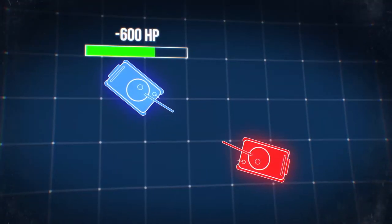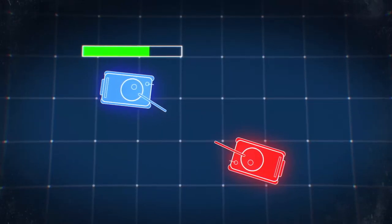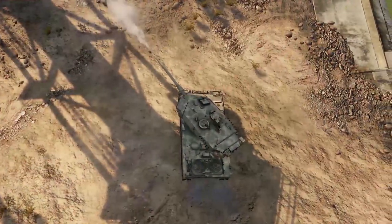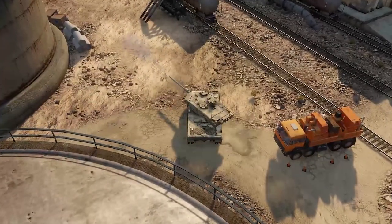What this means for you is that whenever a shell impacts your vehicle, it should always be under the sharpest angle possible. Whenever you're facing your opponent and you see him aiming at your weakest armor — for example the lower frontal plate — always try to angle the armor by traversing your hull to the side. That way your effective armor value will increase considerably even if you're caught with your weak spots exposed.